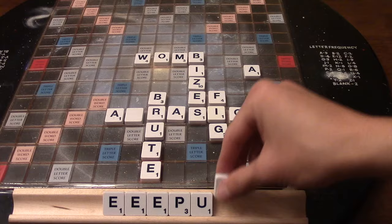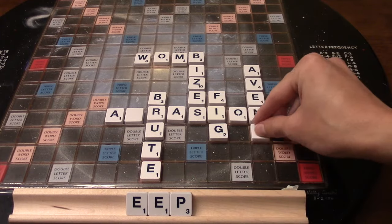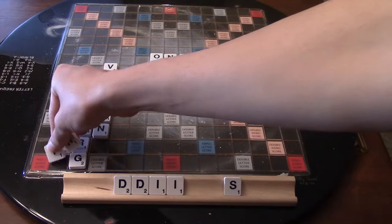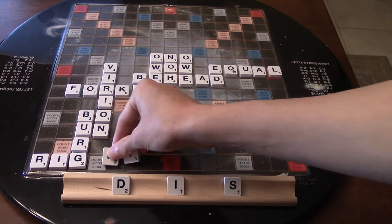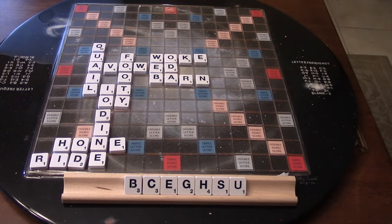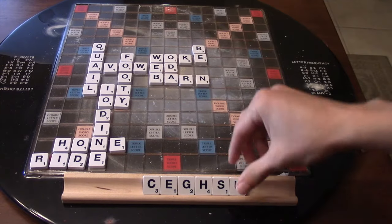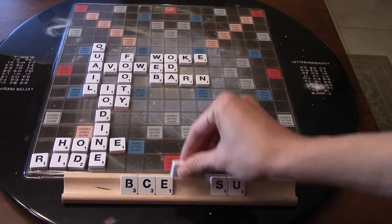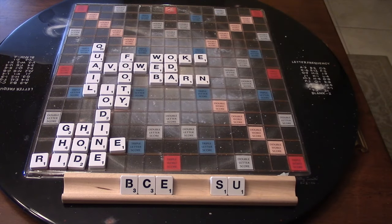Third, develop a basic understanding of leave. In Scrabble, not all tiles are created equal. Many theorists have taken the time to figure out the value of just about any leave. There will be many positions where you have to choose between a 20-point play with a good leave, or a 30-point play with a mediocre leave, and understanding which play to make is essential for your Scrabble success.